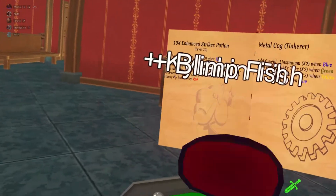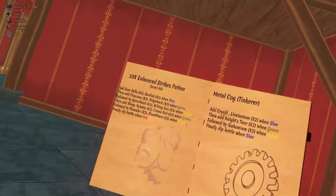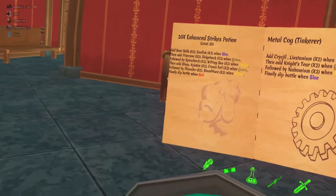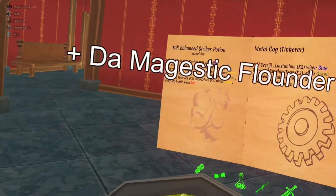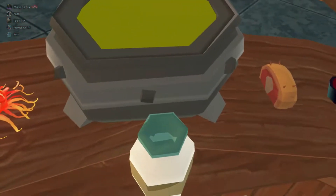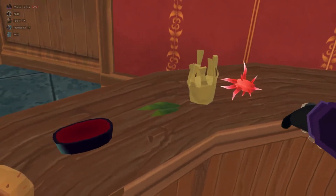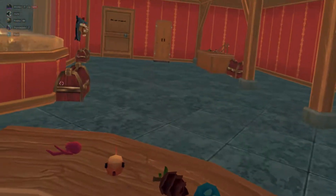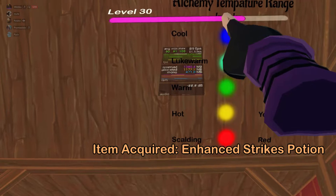Blimp. 2 kylacken. And 2 crownfoil. Now we're going to wait for it to go back to yellow — it resets after every step. There are overlevel perks coming where you'll be able to increase the speed of color changing. When it's yellow, that's the next step: 2 flounder, and then 3 blood maces — 1, 2, and 3. Finally, dip bottle when red. Enhanced Strikes potion! Your prowess in alchemy has allowed you to make an additional potion.